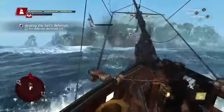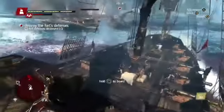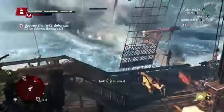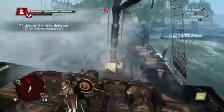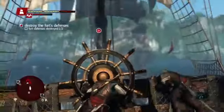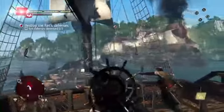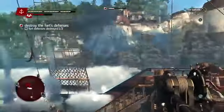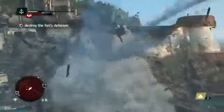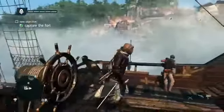Now the brig is incapacitated so we can board him if we choose to. But since we still have a tower to deal with, we'll take him down and go finish off this fort. Even though we've weakened the fort, these towers still do a lot of damage, so we still have to brace to defend ourselves. Now that the towers are down, we need to infiltrate to capture this fort.